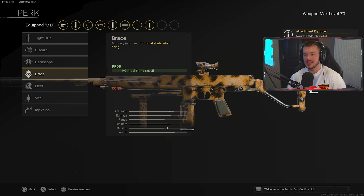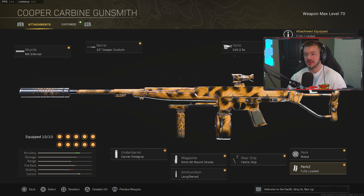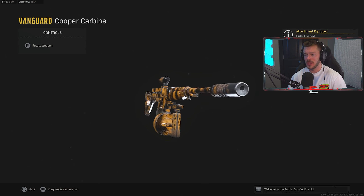In the perk section, we're throwing on Brace for initial firing recoil — that counteracts the negative attribute from the Rag Doll stock, which is why I run it. I love Brace; it's such a good perk. In Perk 2, we're going with Fully Loaded — there's not much else to do in Perk 2 for ARs. That's my full Cooper Carbine build; hope you guys enjoy this one.